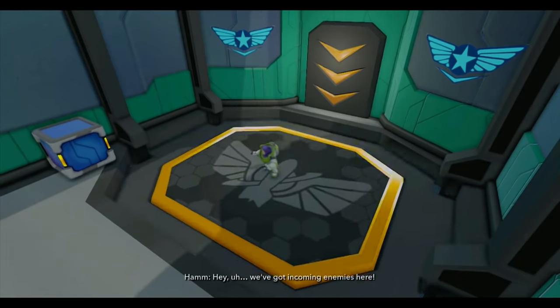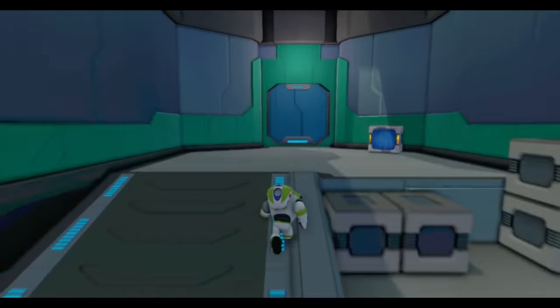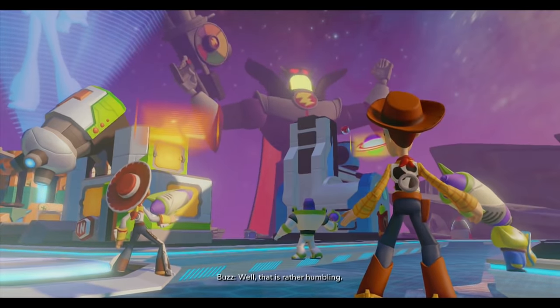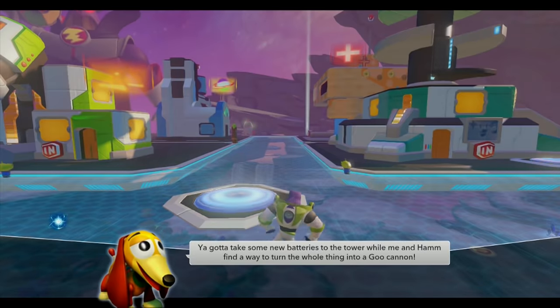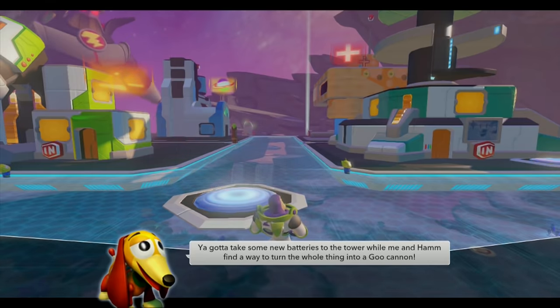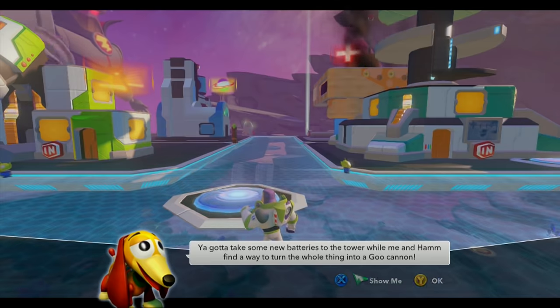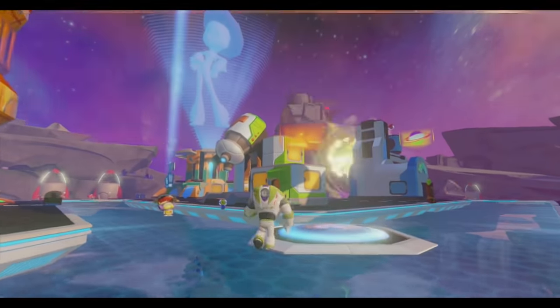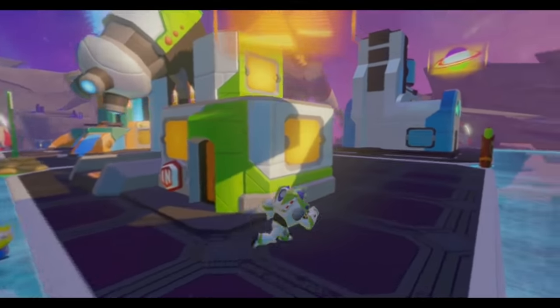A situation has arisen — we're under attack from enemies. Well then, so much for going around gathering some orbs and doing a few side missions. I think we can transform the tower into a goo cannon to shrink Zerg. We have a massive Zerg to be dealing with. Look at the size of him.